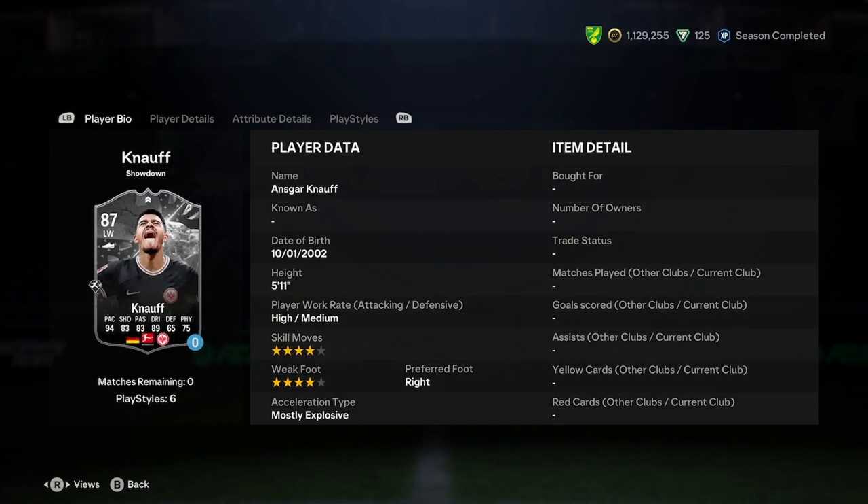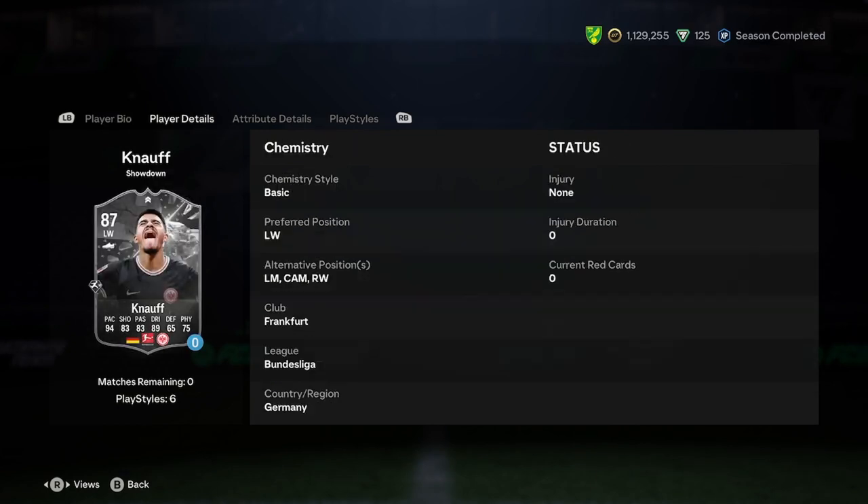Ansgar is 5'11", high-medium work rate, 4-star skills, 4-star weak foot, right footed on the left wing — I like that. He's good at cutting in and he's got 4-star weak foot so it's still half decent. He's most explosive, so that's a very nice start. He can play CAM and we'll have a deeper dive into that in a second, and he can also play on the opposite wing or left mid.